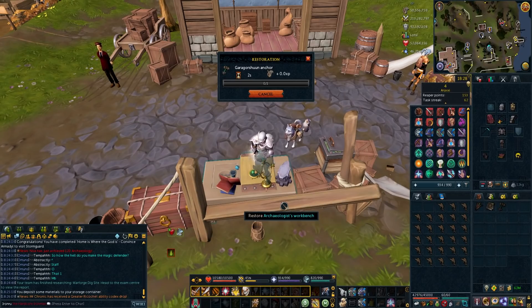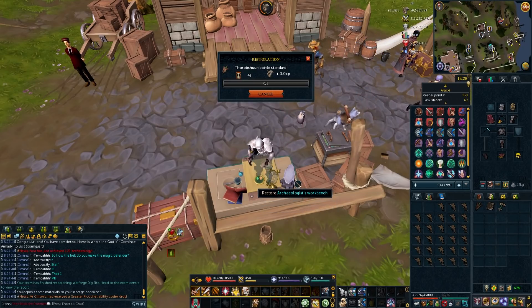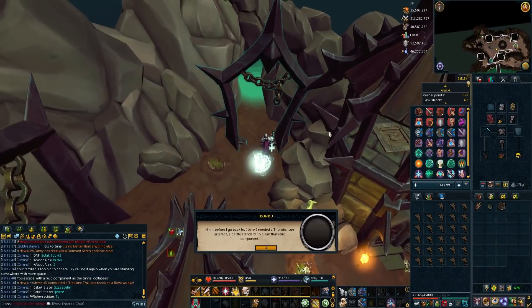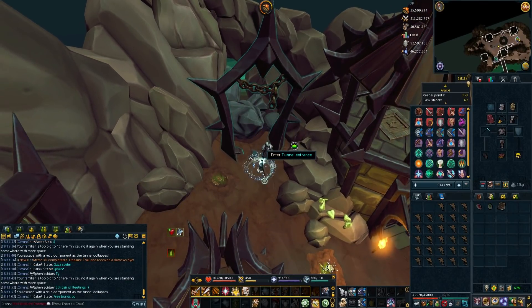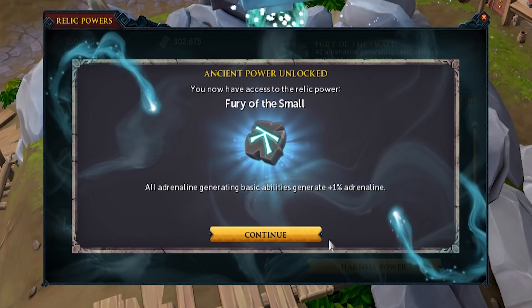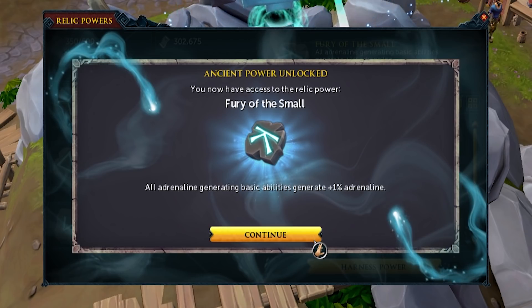Alongside this relic, I also needed Fury of the Small. I had to repair two Bandosian items — the Anchor and the Battle Standard — then go to the Warforge and enter certain tunnels with these items in my inventory to turn them into cave paintings. Then you combine the two cave paintings and submit the relic. Fury of the Small gives me more adrenaline on basic abilities, which coupled with Impatient gives you so much extra adrenaline.